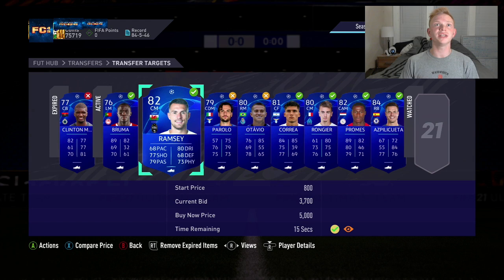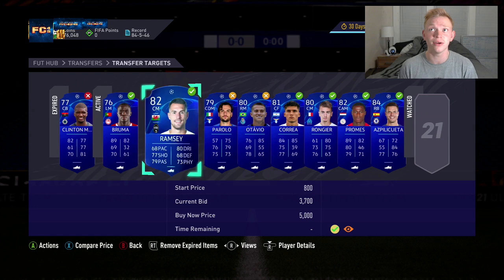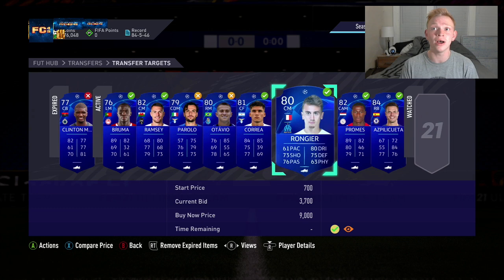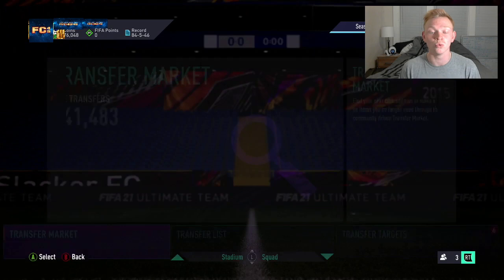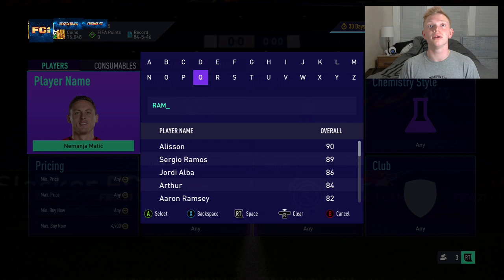As I said, you're not going to win all these cards, but chances are you're going to win some of them. It looks like we're going to win this Ramsey and Bruma right here. We might get Correa as well, maybe this Roniger. We won Bruma and Ramsey.